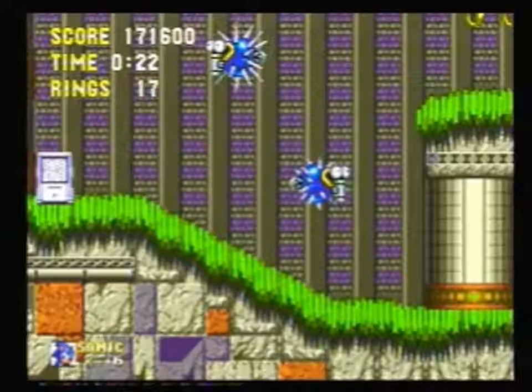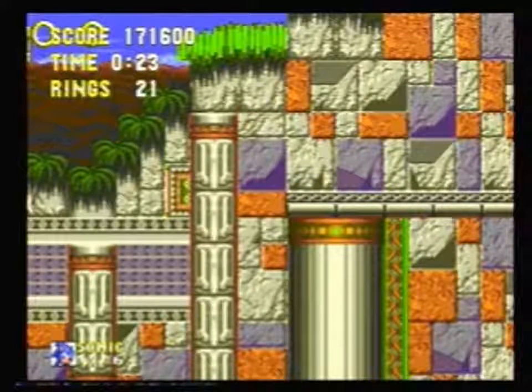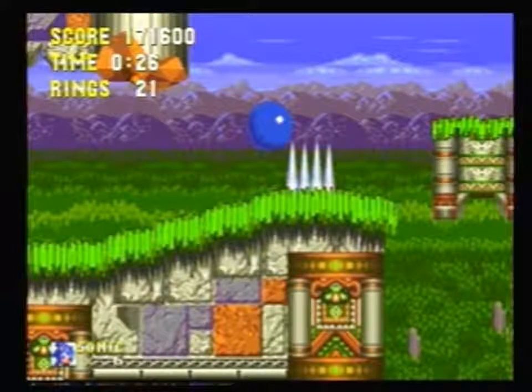So after spin dashing, hold right until you see the screen scrolling slow down again, which is about here, and then switch to left and do a short jump like that. You should land on the speed shoes when the camera comes back. Now, this platform here can be just about anywhere depending on how the stage has gone so far.